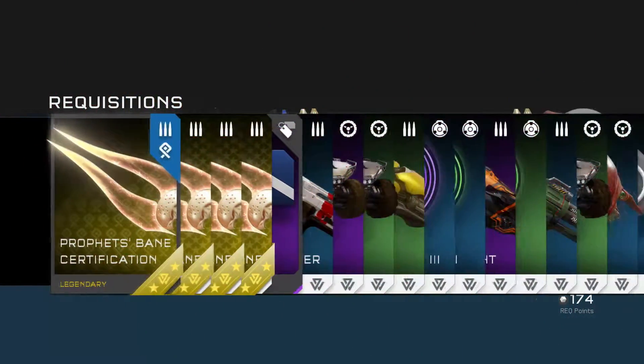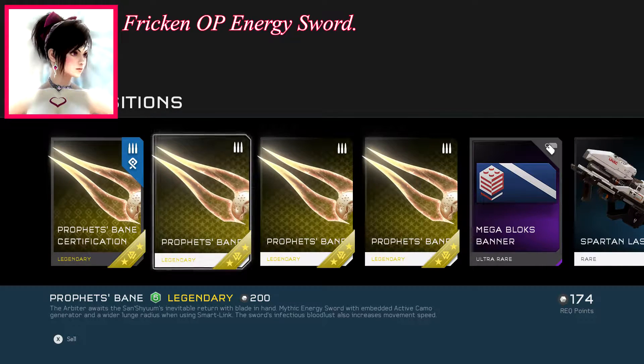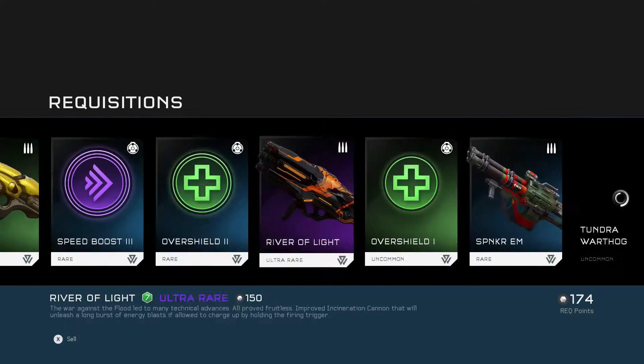Come on, give me something good. What are we gonna get? I also forgot — I haven't unlocked Prophet's Bane certification yet. But there we go — there's the Prophet's Bane. The Arbiter awaits the Shand Shyom's inevitable return with blade in hand. Mythic Energy Sword equipped with embedded active camo generator and a wider lunge radius when using Smart Link. The sword's infectious bloodlust also increases movement speed. The sexy-looking sword.